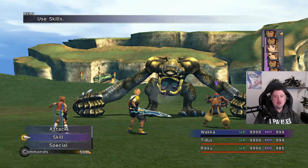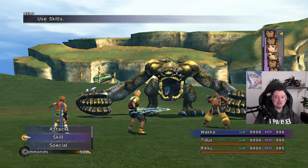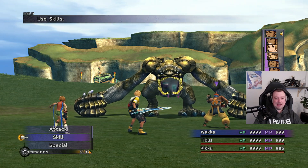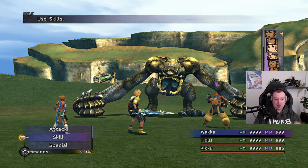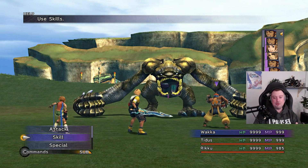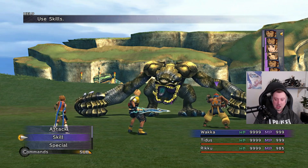Hello folks! Everybody knows that trying to farm for the luck stat in Final Fantasy X is a complete and utter pain, mostly because of the fact you have to kill this fiend right here, the Earth Eater, over and over and over again. So the quicker we can kill the Earth Eater, then effectively the more luck we will be able to farm in the same amount of time.